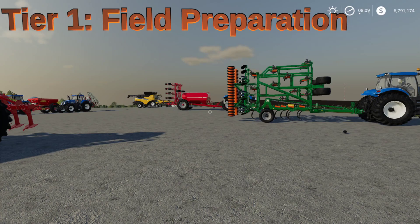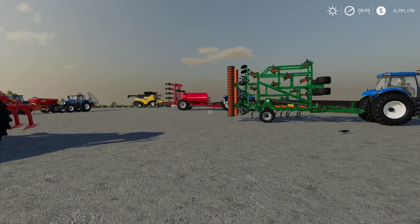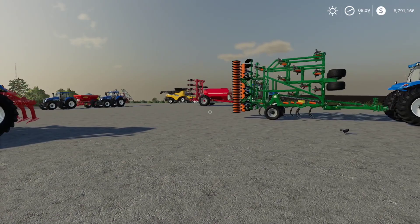Tier one is going to be field prep. Tier two is going to be planting. Tier three is going to be field care. And tier four is going to be harvesting. Tier three field care is completely optional — you can still get a harvest of these crops without doing anything in tier three. Tier one, tier two, and tier four are required, however.